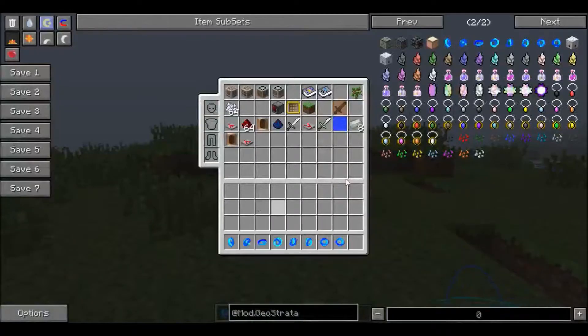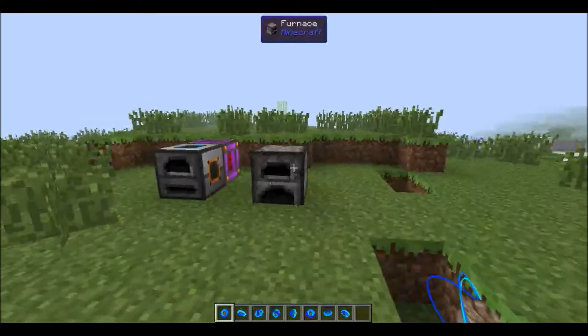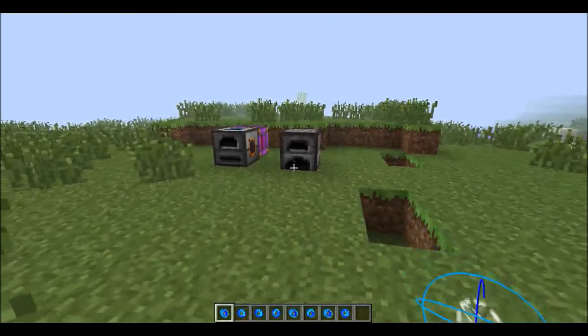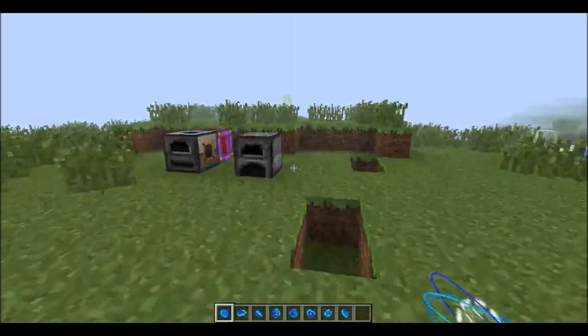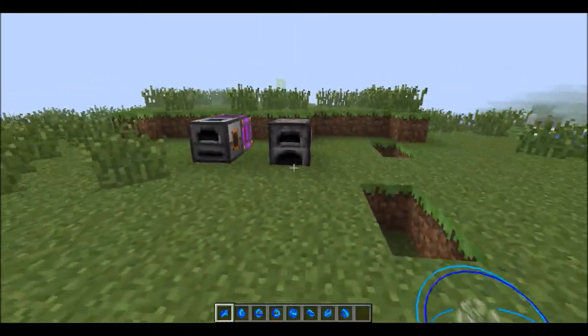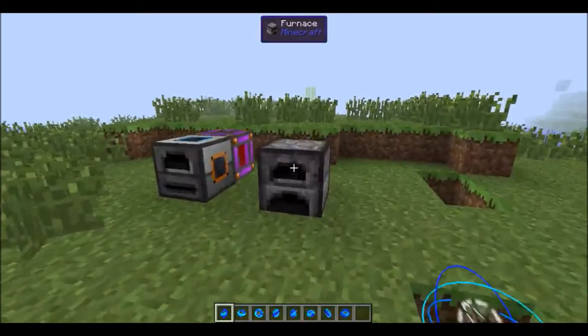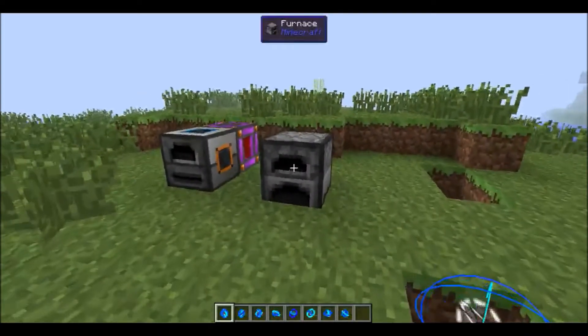Now, these tile accelerators basically speed up tile entities. I'm not going to describe what tile entities are — I'll put a link to the Minecraft wiki in the description so you can check it out there. But it's basically blocks that have other values related to them, for example this furnace, because it smelts things.